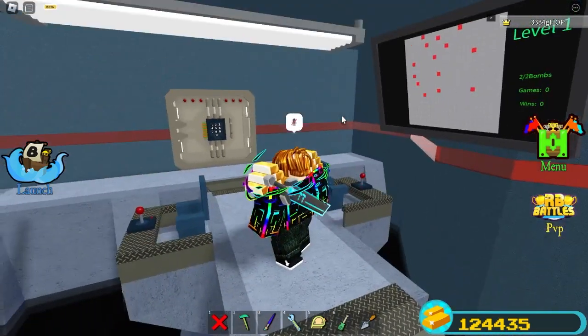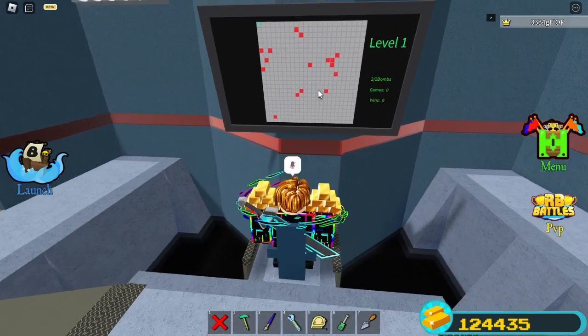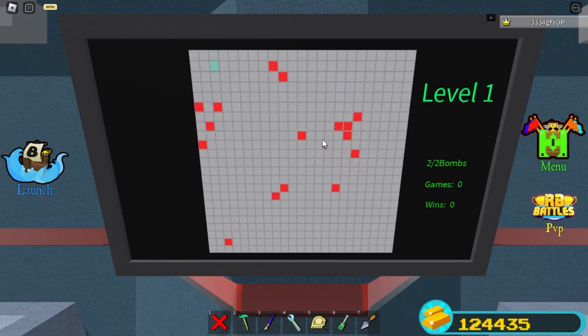Once you get in this room, you'll see these two game-like looking things. Hop in it, and this is how you play. You use W, A, S, and D, or the arrow keys to control this dot. And then you click to place a bomb, like that.